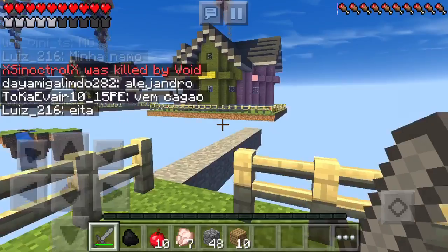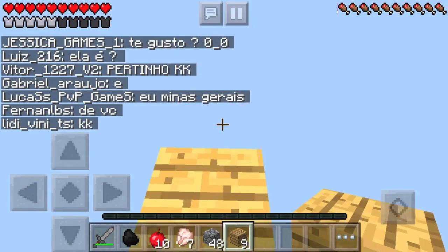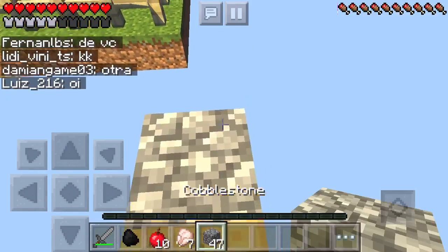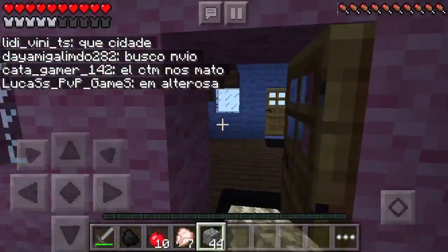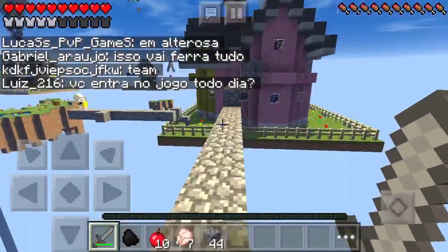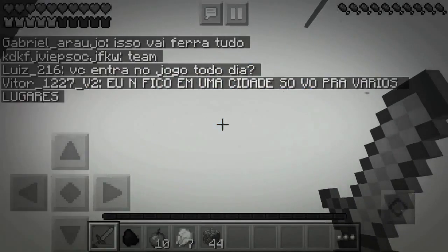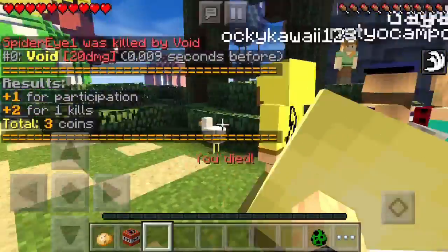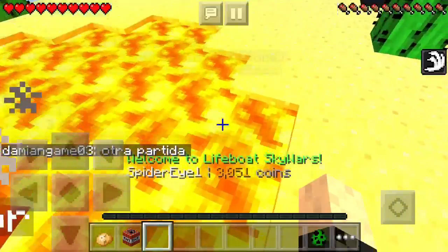I should have tried to knock him off to take his stuff but it's too late. You can use the teleporter every 60 seconds, so we're just gonna bridge over. Be careful, shift so I don't accidentally walk off the edge. I see another guy - there's already a bridge, let's go wreck this person. They're not paying attention when they build bridges - oh shoot!